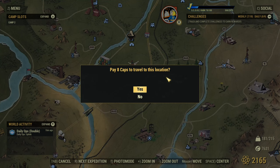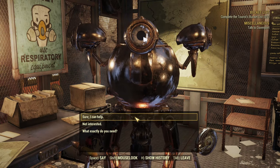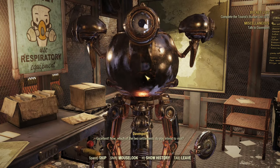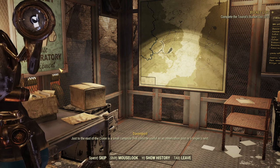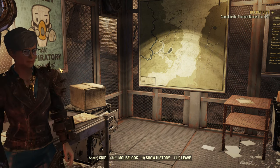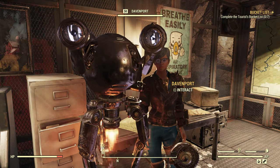Now that we have the camera, we can see that Davenport's quest is back on the map, so we go and talk to him. Davenport says he's glad we stopped by and could use our help with an important matter - he explains the photography task and asks if we're interested. We say yes, and he asks which of the two settlements we intend to visit. We choose Crater. He explains that just to the east of Crater is a small campsite that could be useful as an observation post or sniper's nest, and that there's always some risk involved in these photographic excursions.